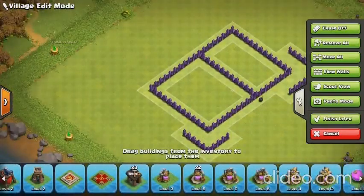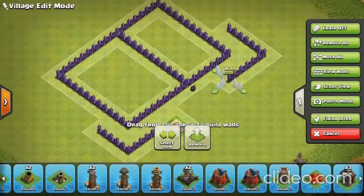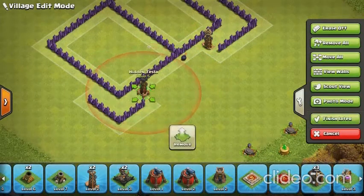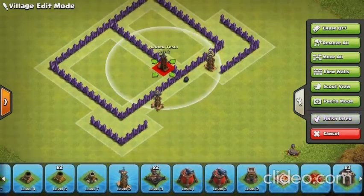Another way is to use a Tesla. You could either do a double Tesla here to take out any wall breakers, like that, or you could just do one Tesla here. So that is the best way to defend.